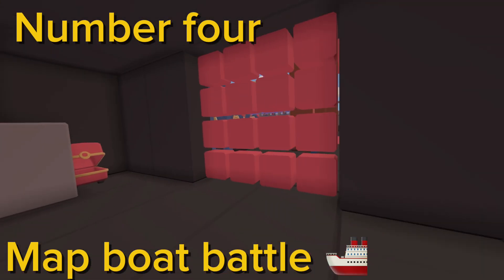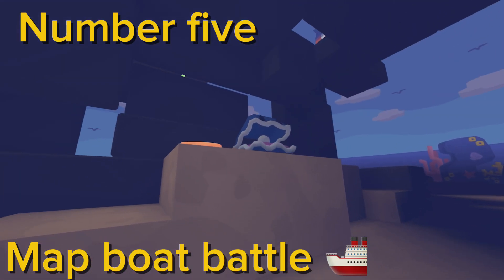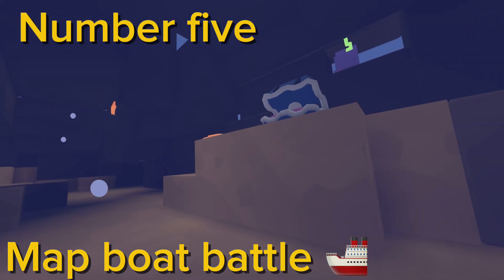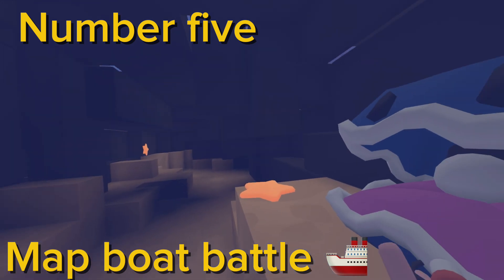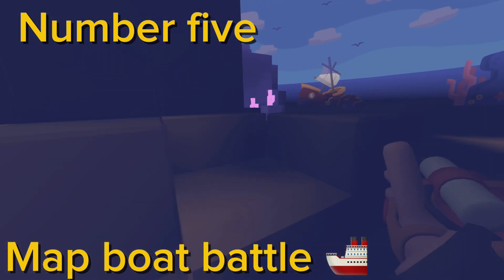There should be a chest that's red inside of the red team's boat. And the last one, number five — the old boat that's broken down and sunk into the bottom — there should be a clam in it that has a buck coin stash.